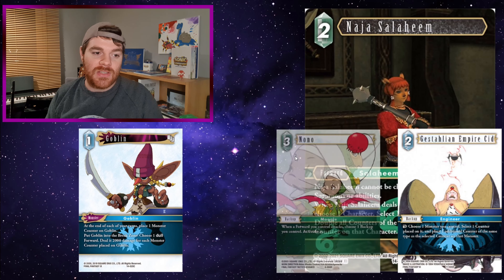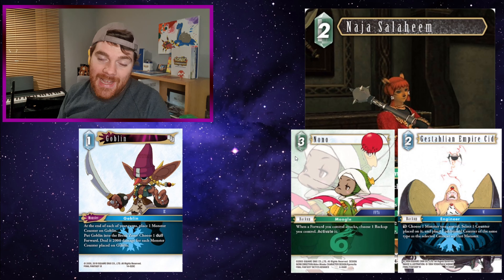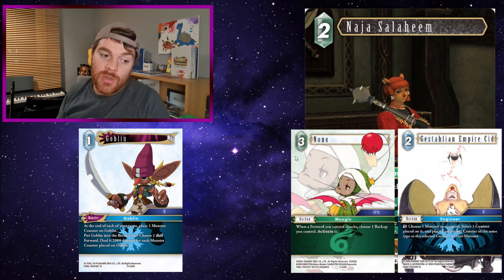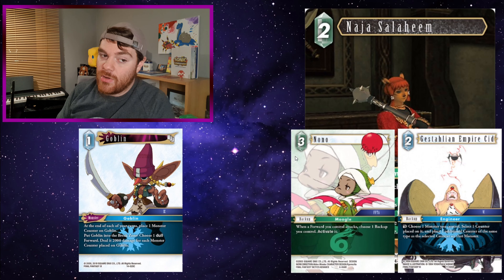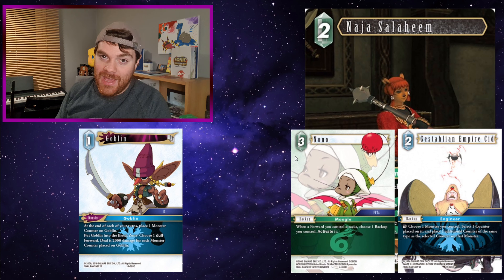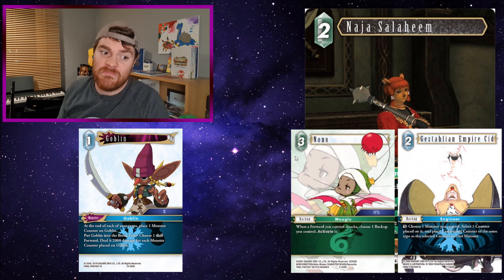There's some fun trickery here. Say Goblin has been on the field and has gained one counter. Attack with Naja Salahim, and on the stack, dull Gestalin Empire Cid to increase Goblin's counters by one — now it has two. Use Nono's proc from Naja Salahim attacking to react to Vegas Silent Empire Cid and give Goblin another counter — he's now on three. Hopefully Naja Salahim goes through, deals damage to your opponent, and now Goblin has gone from one counter to six, dealing 12k to a dull forward. If you throw backup Snow into the mix so Naja Salahim dulls a forward when attacking, you've 12k'd something that was previously standing up. Horrible and hilarious.